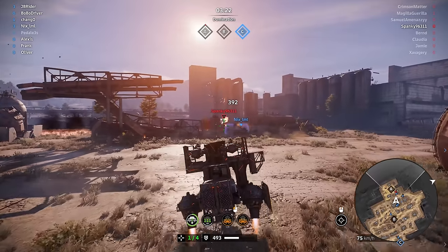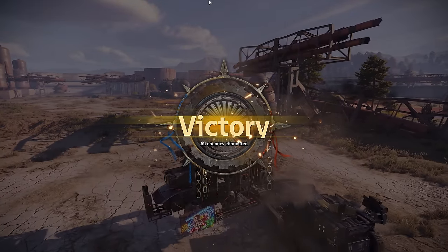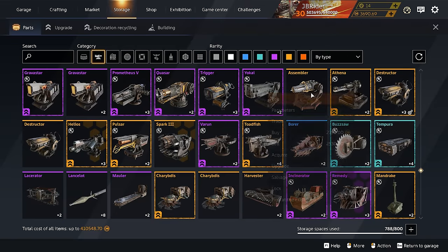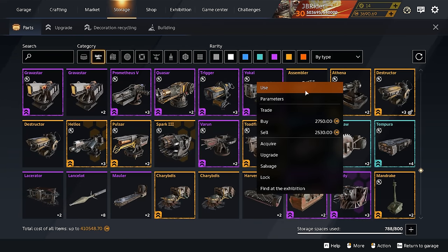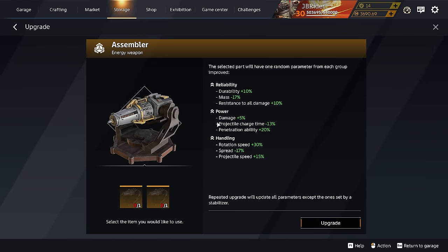I want to quickly check what the upgrades are for this thing. Whoa, the price went up — this thing used to be so cheap. It's 2700 now. This thing used to be the cheapest legendary. You can get rotation speed, spread, and projectile speed — only 15%... that's dumb. There's also penetration ability and a faster charge time upgrade. The projectile speed should be 25% because it's really slow.